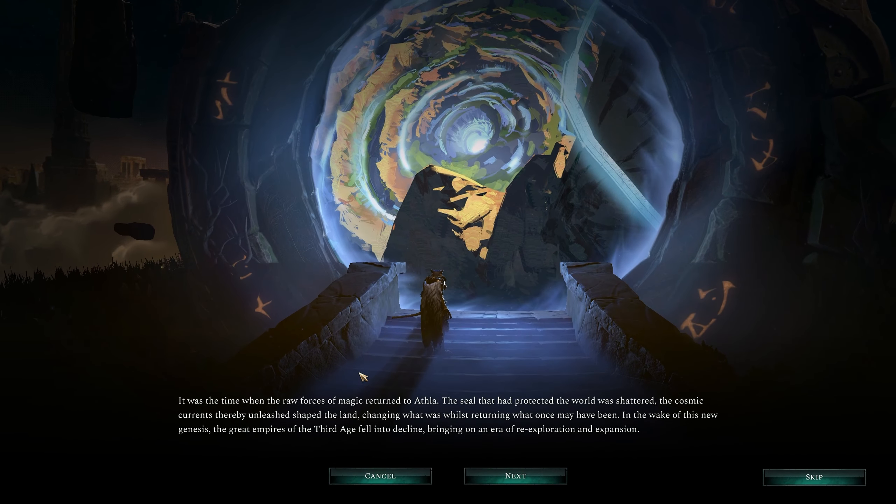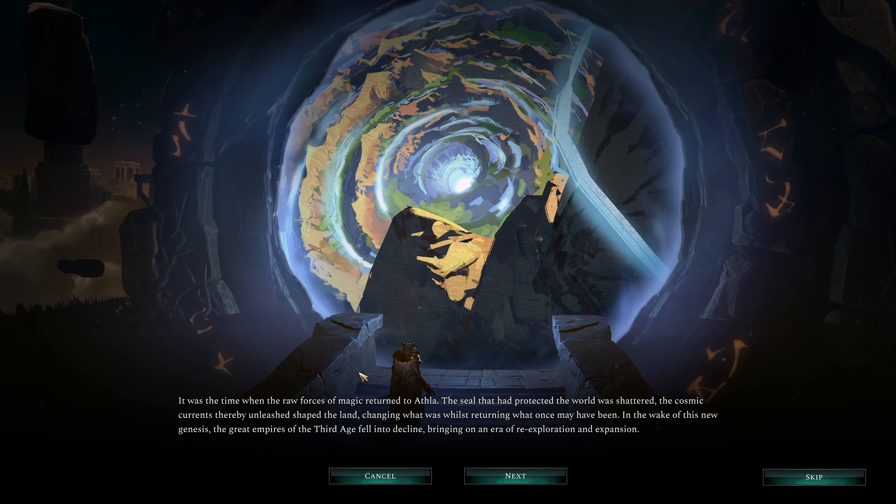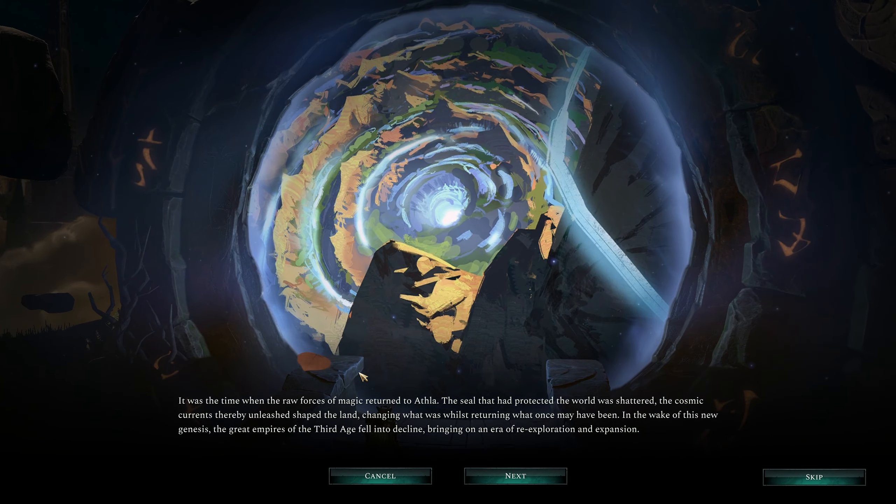And we also have starting equipment — we start with a mount, a very fast movement unit that gives us 48 movement on the world map. Let's hop on in.